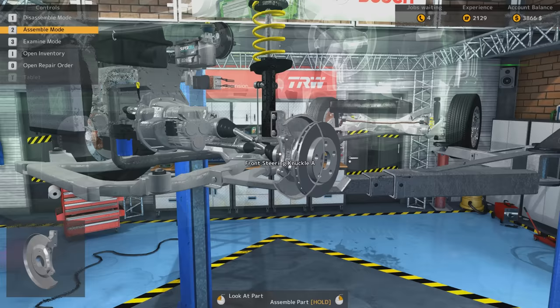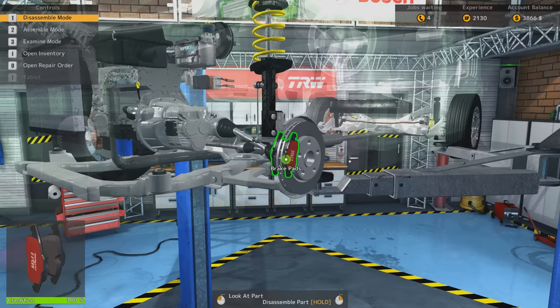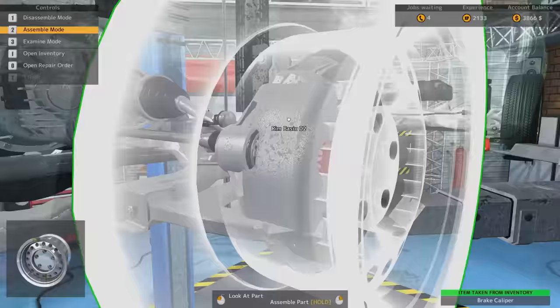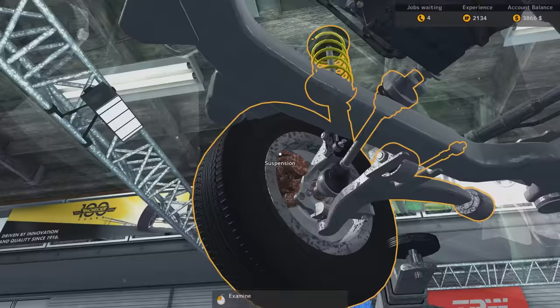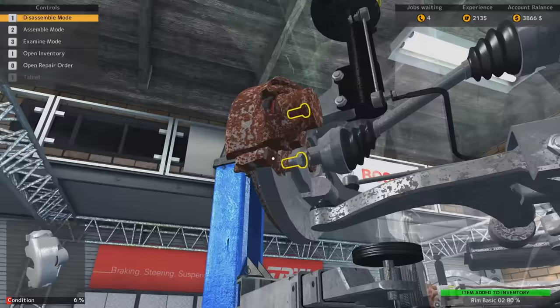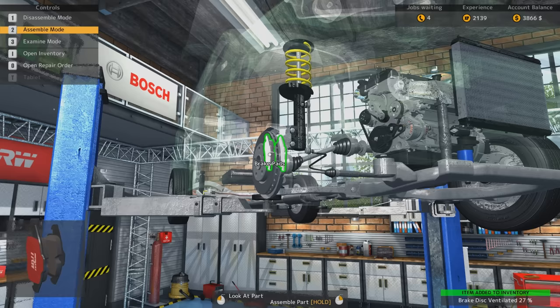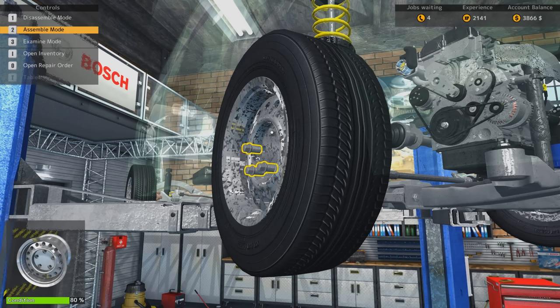There we go. What's the 17%? Yeah, that's not good enough. So there's a brand new one. That one was still quite okay — I mean, the front brakes are more important. Alright, there you go, and the wheel back on of course. It would be kind of cool if you could test drive the car and actually feel and see all the changes you did — but I guess that would be a lot more work. So that goes out.